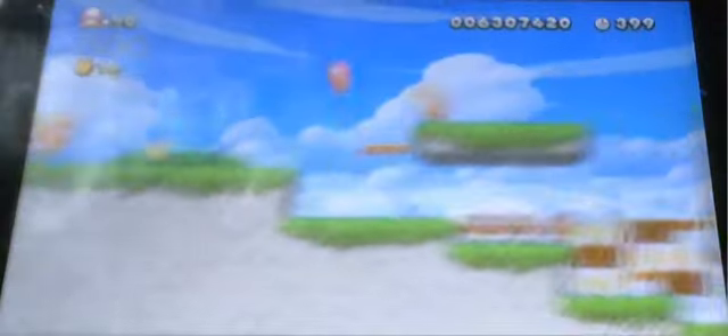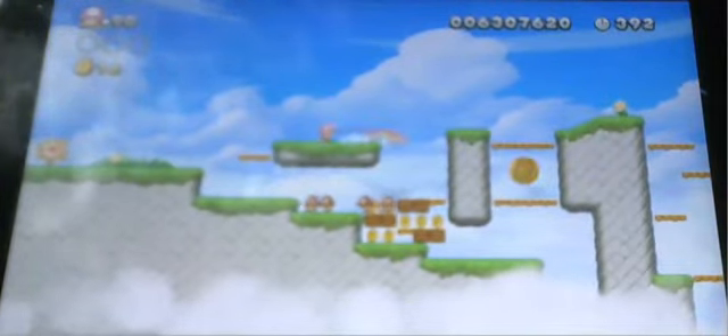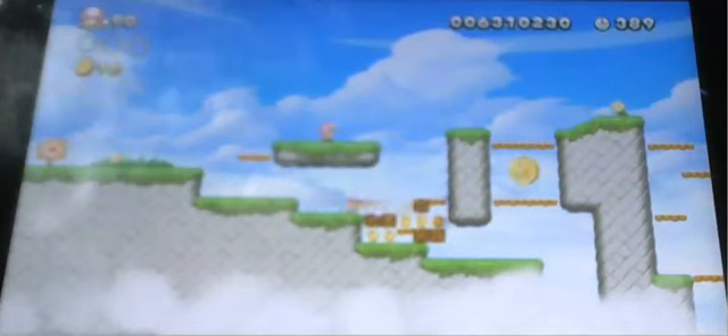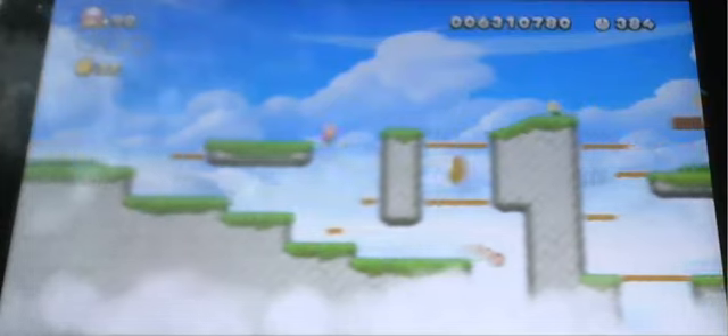Here we go — number nine, the last level of the entire game: Follow That Shell. Let's get all the star coins on this one. This one is basically about shells. And that's the first coin already — that was easy!